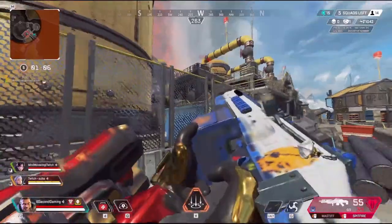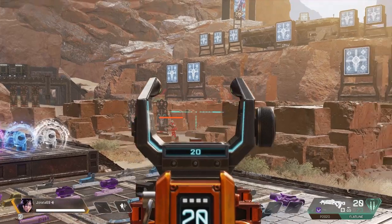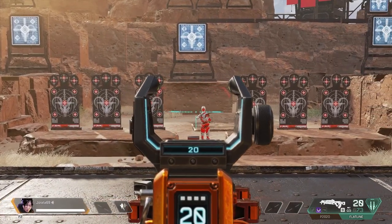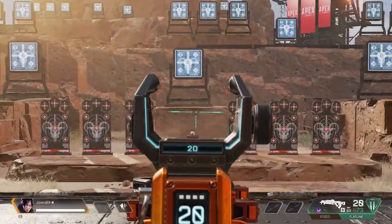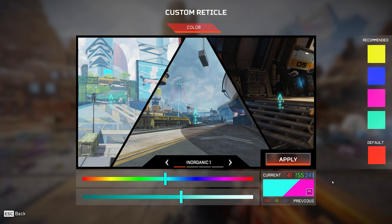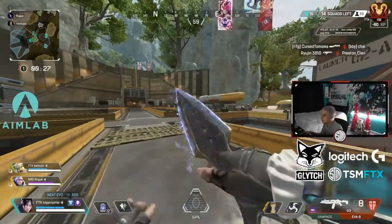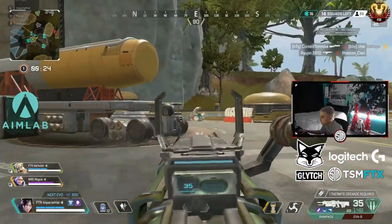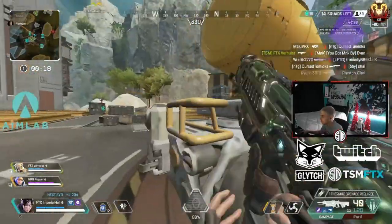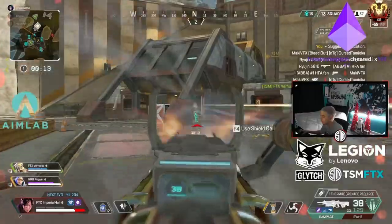I highly recommend trying this one out. But if green is not your thing, then maybe color number two will be more your speed — let's take a look at Cyan. Cyan is used a lot in other games such as Valorant because it contrasts really well with the game's colors, and the same applies with Apex. There is a default cyan option, but I preferred mine a little brighter: 41 red, 255 green, and 241 blue. I found myself losing the default color in the sky too often when shooting Valk teams or in Winter Express with skydiving teams coming out from respawn. Apex also has a lot of blue color schemes on all the maps, which is one of the main reasons I didn't like cyan at first.